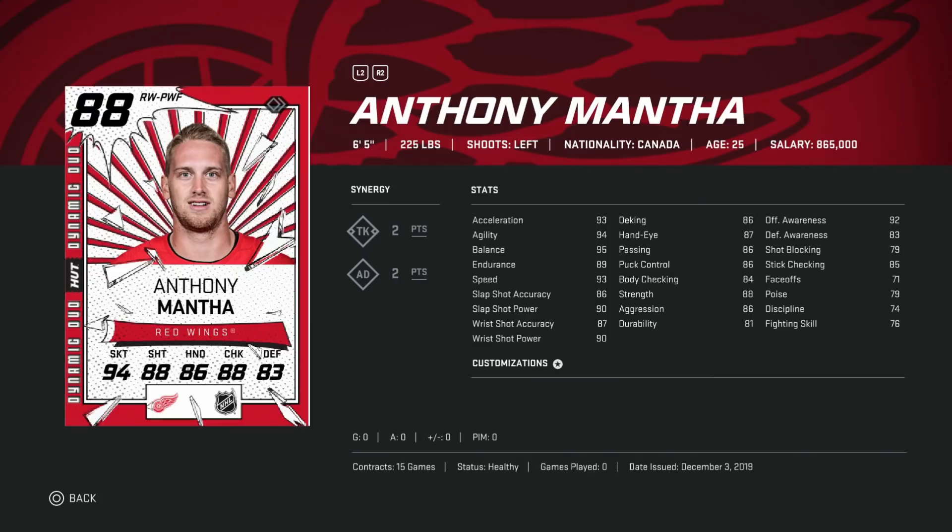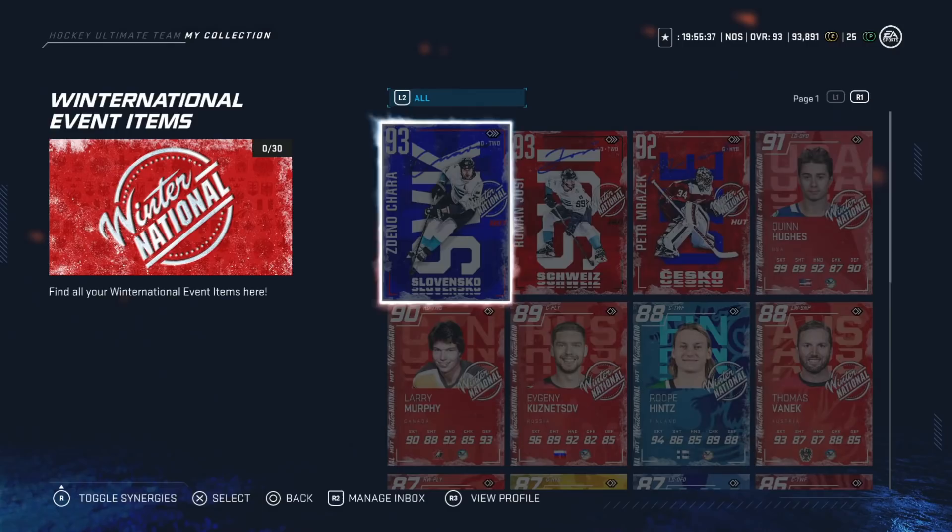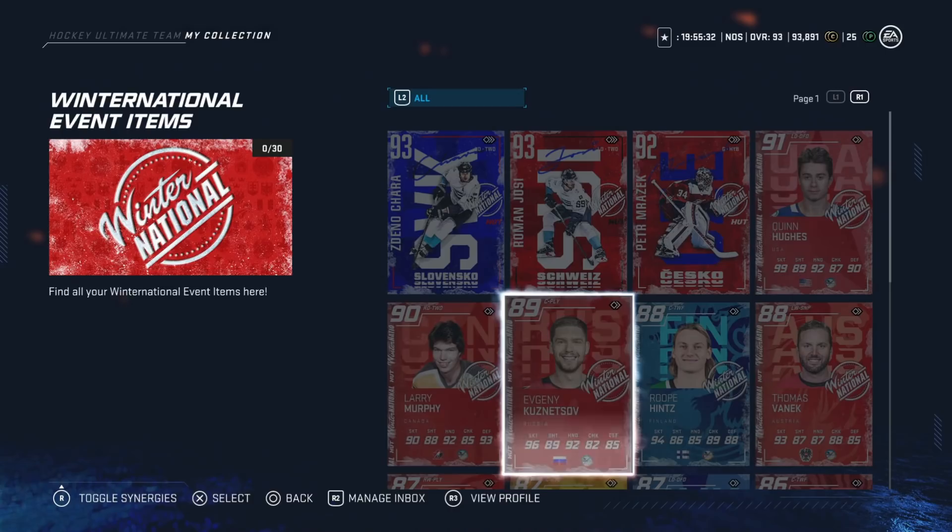Lastly in this bucket, the 88 Duo Anthony Mantha for around 80k. If you like to control play, this is the perfect card: 6'5", 225 — he's not getting knocked off the puck. 95 balance, 86 puck control, decent speed at 93 across acceleration, speed, and agility. Slap shot power at 90, wrist shot at 90, and offensive awareness at 92. One of the best right wingers if you play him off-hand — super fun and a great deal for 80k.